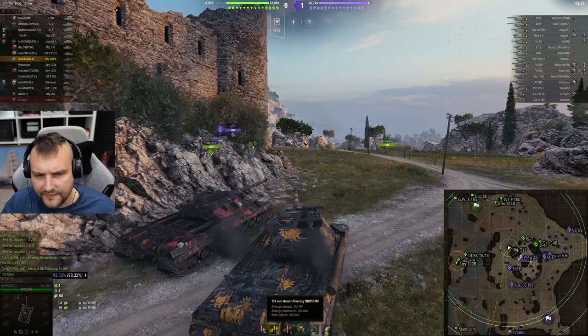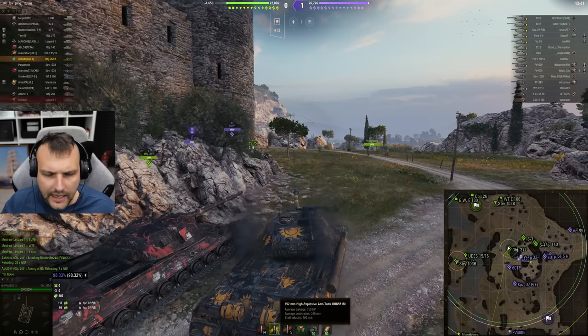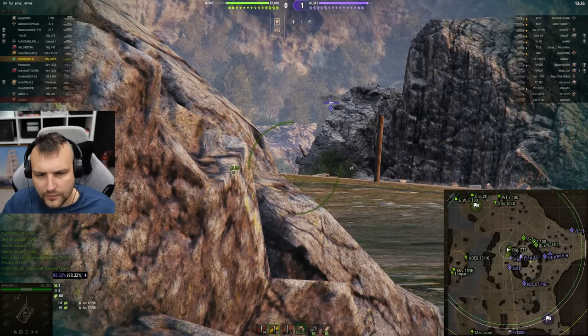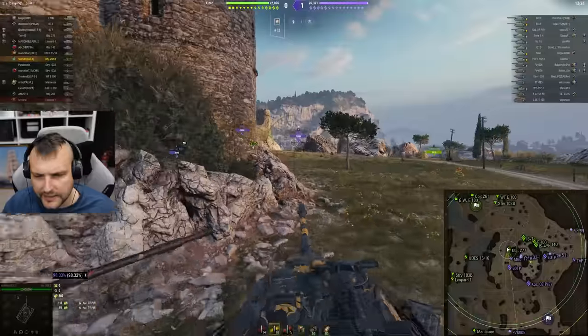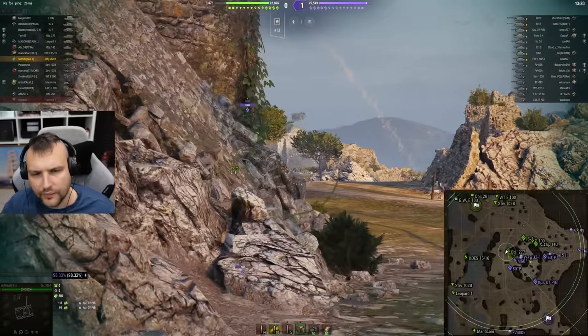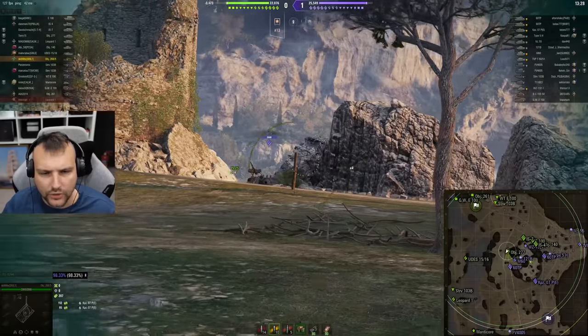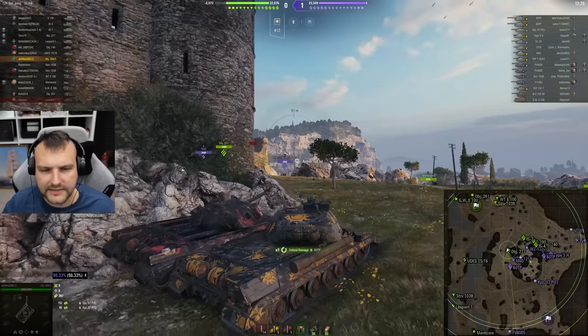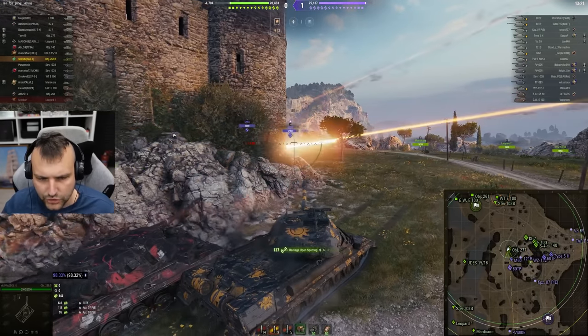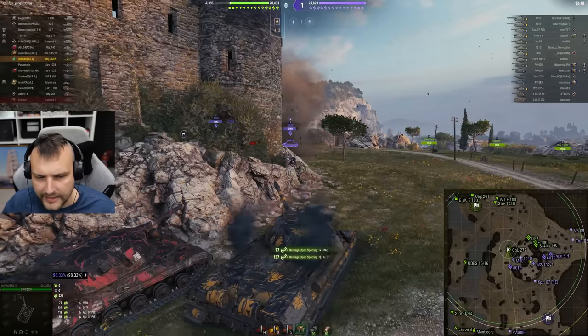Where the gun goes? 750 alpha damage — that's great. With HEAT rounds, you have almost 400 millimeters of penetration. And if you are wondering what 400 millimeters of penetration can offer you, the answer is quite simple: it can penetrate a 60 TP in the face without bigger problems whatsoever, if we connect the shot properly.